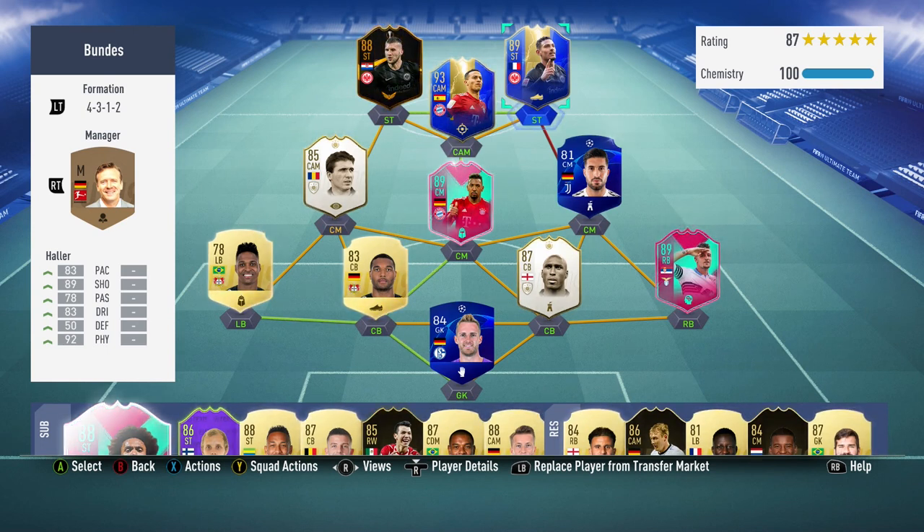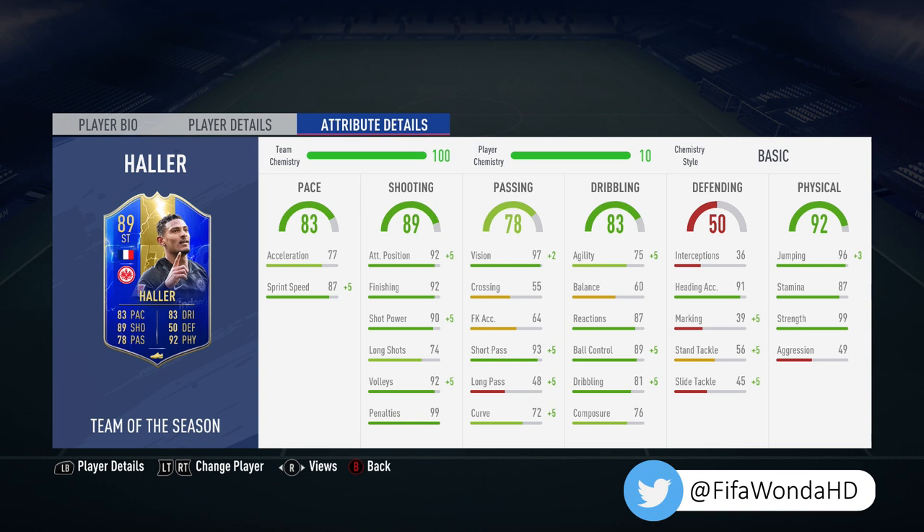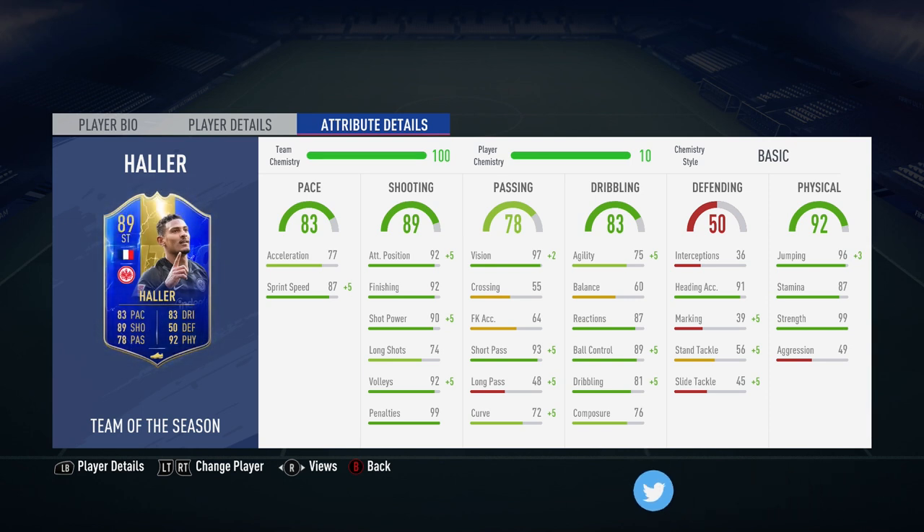We've seen the team we used him in and the position we played him in, now we're going to look at his attribute details. He's an interesting striker — obviously has incredible strength at 99, very good aerially with heading accuracy and jumping both in the 90s, good stamina too. He's not the fastest; he actually has really good sprint speed funnily enough, but his acceleration leaves a lot to be desired and he is quite sluggish in terms of movement speed, agility, and balance.